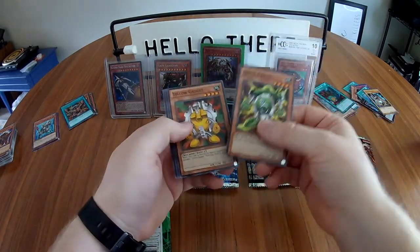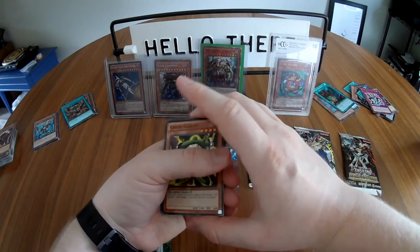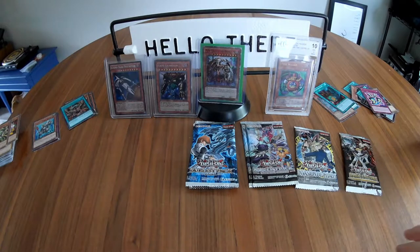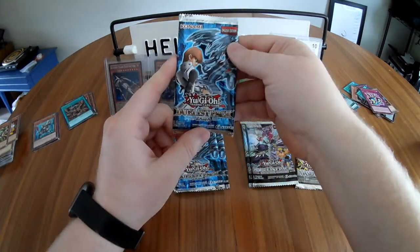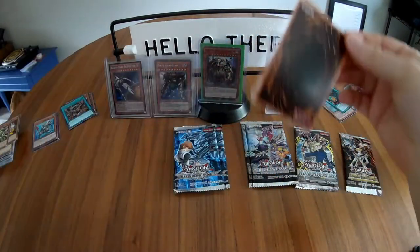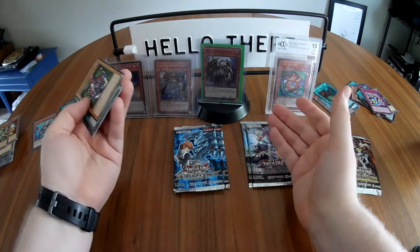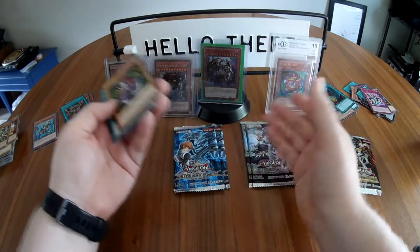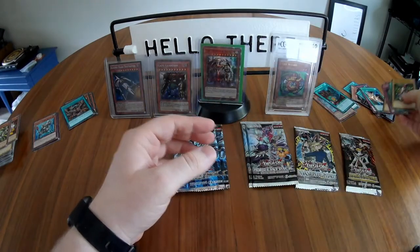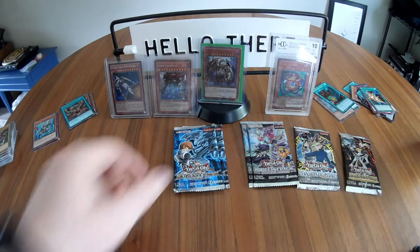Third Yugi pack: Green Gadget, Yellow Gadget, Jack's Knight, Spellbinding Circle, Magical Hats — I remember that, it was always a treat to play against. On to Kaiba packs — as a kid I always thought Kaiba was the cooler character. I always thought his cards were better and wondered why you'd use Dark Magician over Blue Eyes. We got: Swordstalker, White Dragon Ritual, Cloning, XYZ Cannon, Cost Down.